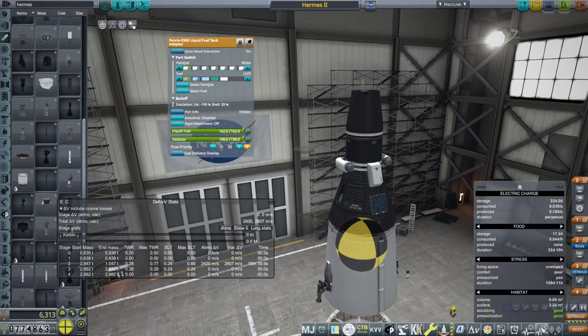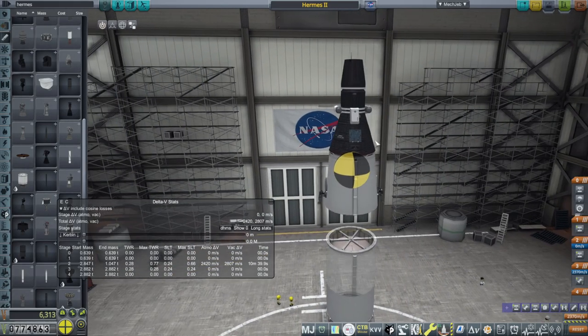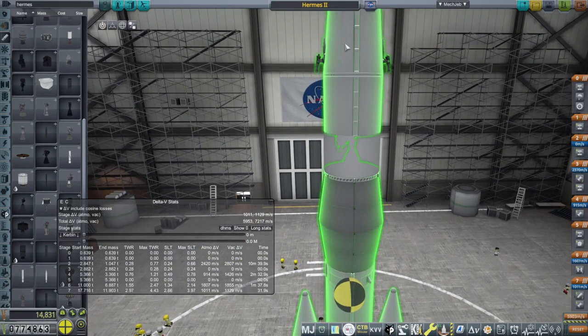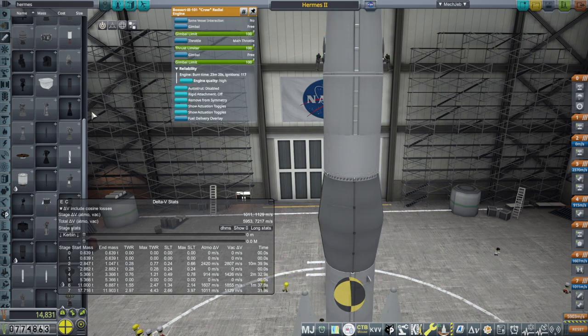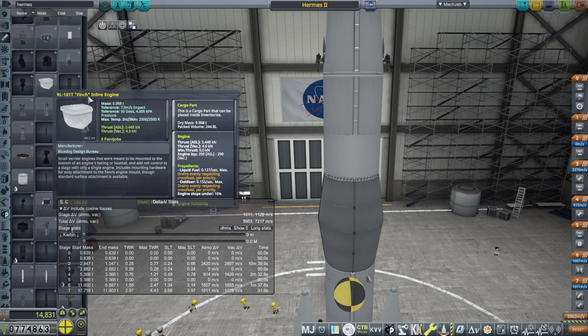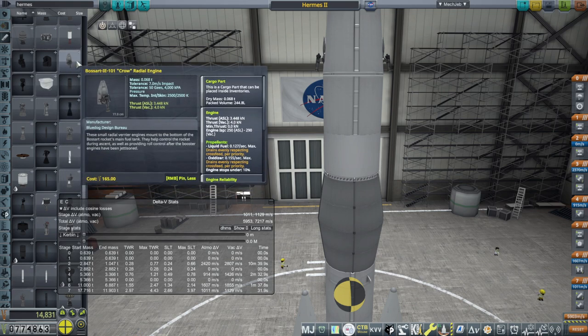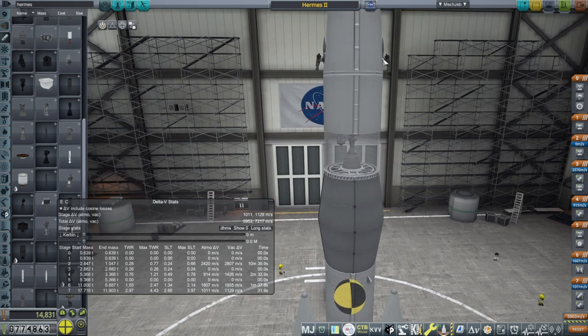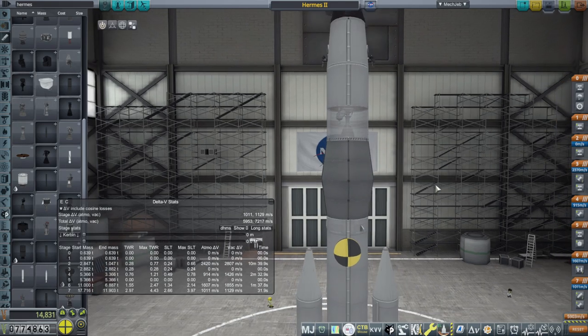I've kept all the food, water, and oxygen for the 30-day thing just in case - a trip to the moon shouldn't take that much but it seemed prudent. These are the radial version of the Finch engine, called Crow. We've used the Finch ones before but since I was going to stick them on the side and land on the bottom, we wanted the Crow form - basically the same stats. And those have high reliability, just in case.